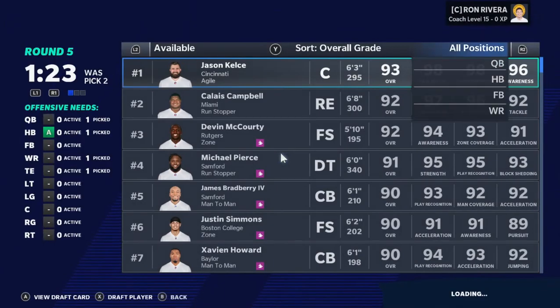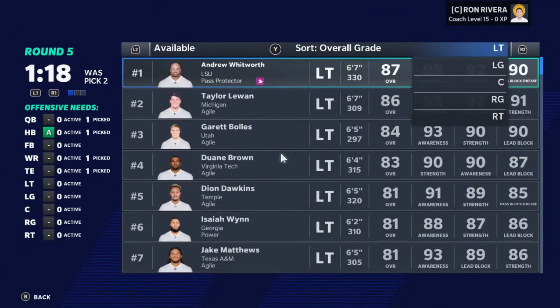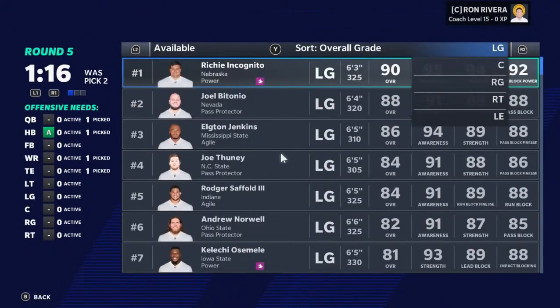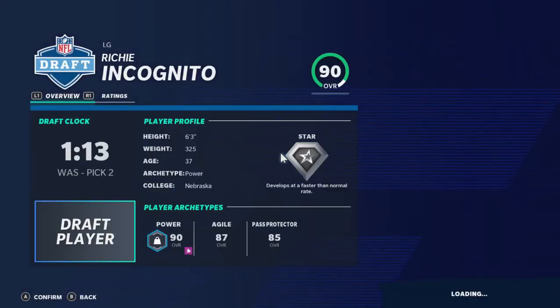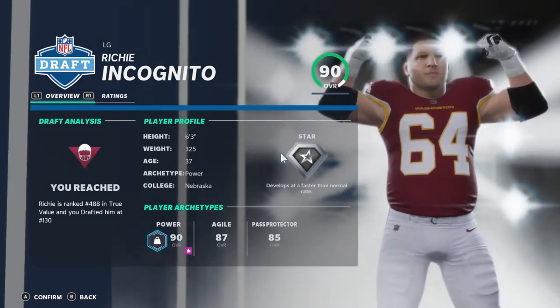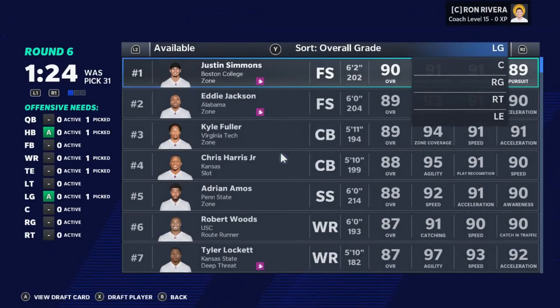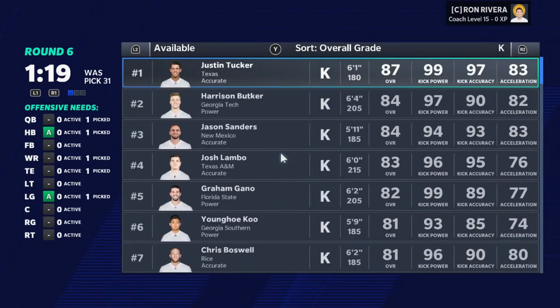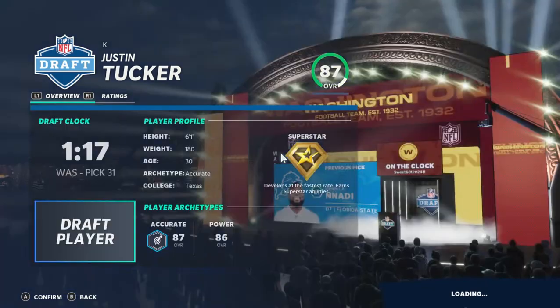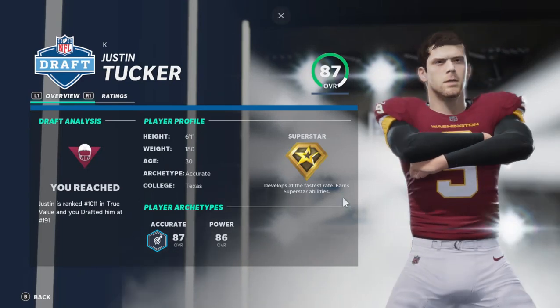Make our selection. Now we're going to switch positions here. We're going to go to left guard — Richie Incognito. And now we're actually going to go back and pick a kicker: Justin Tucker. Alright guys, this team is getting stacked up as we speak right now.